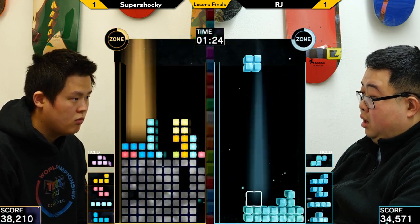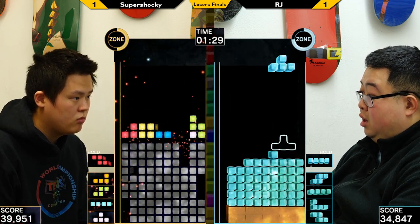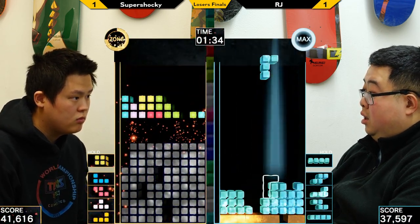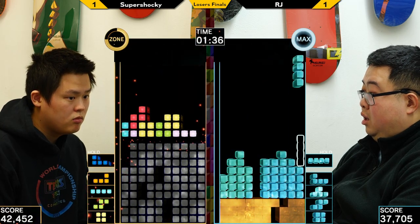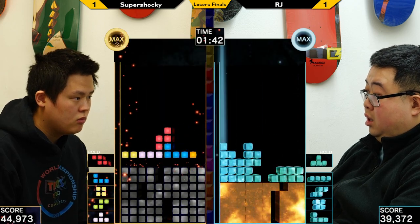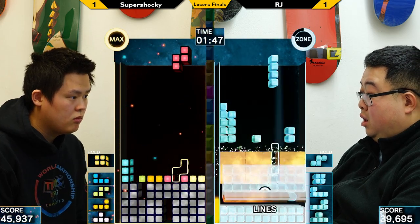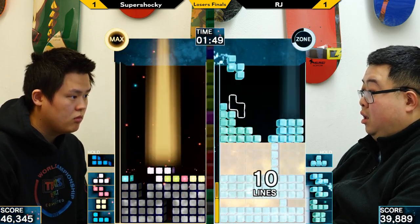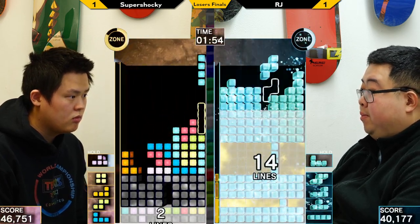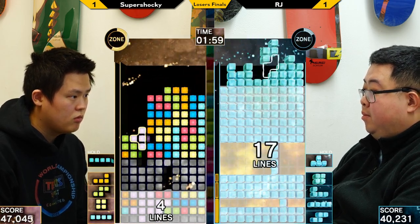RJ's speeding up a bit to try to take advantage. Nice counter — that's a lot of garbage in the queue for Shockey. His garbage access is nice. Both players are probably starting to think about that phase transition. RJ is the first to hit that zone button — the win button. He feels like he's in a good spot, so he's gonna try to push his advantage. I like Shockey not zoning right away — it almost looks like ST stacking. Not quite, but yeah — he's not getting any garbage, so he should try to make a nice stack to set off a nice zone.